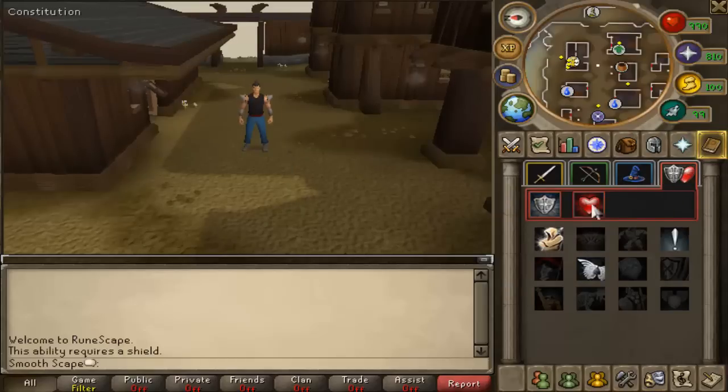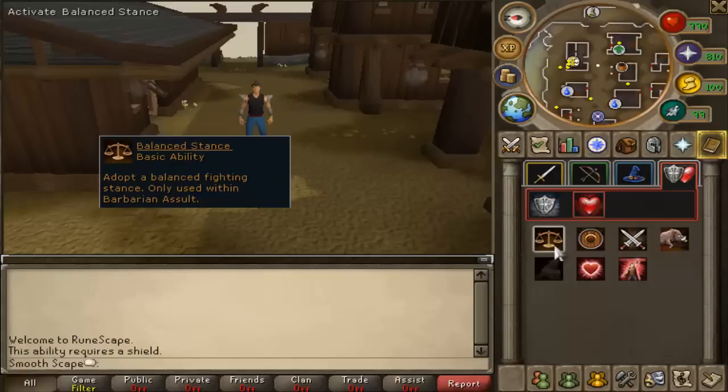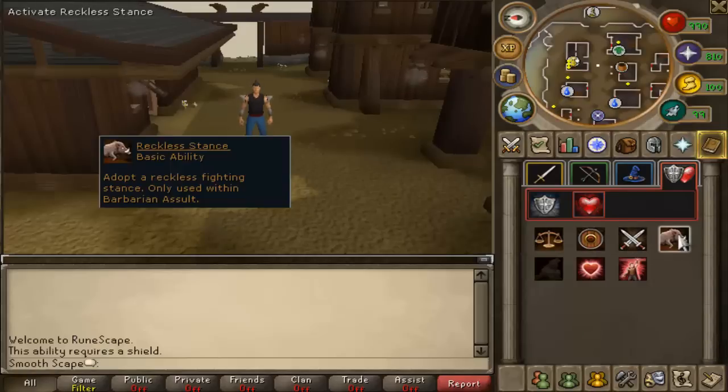They did add a couple new abilities, so if you go to the defense and constitution part and click on the constitution icon, you'll see that they added four different things for the barbarian assault minigame. They're just basic abilities: balance stance, defensive stance, aggressive stance and reckless stance. They can't be used outside of the game so they're not particularly interesting or anything really worth mentioning unless you were actually playing the game.